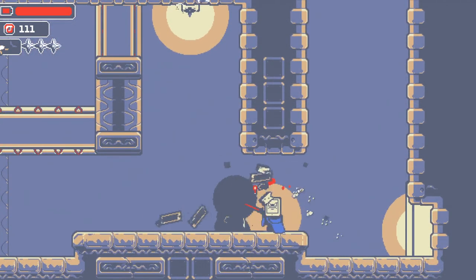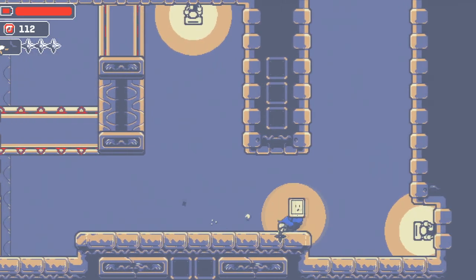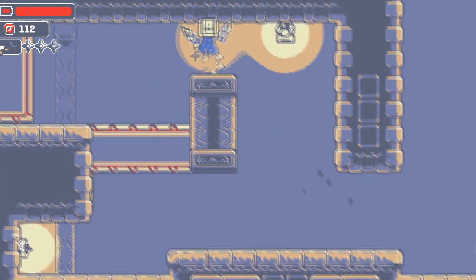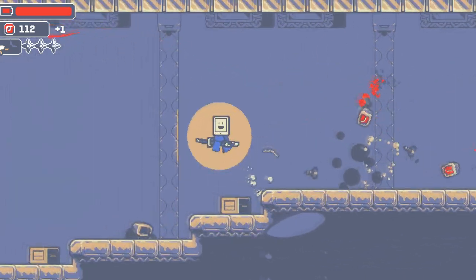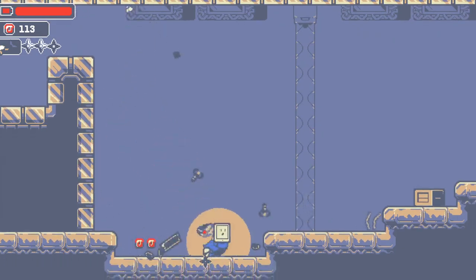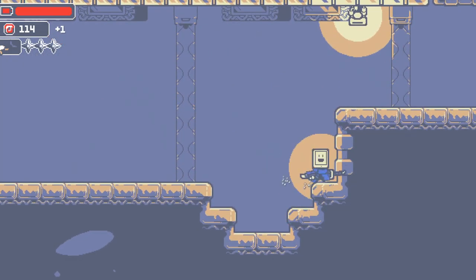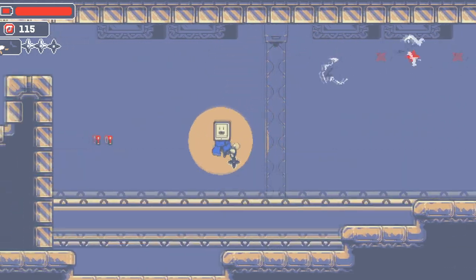I do like how the shuriken feels, though. Alright, can I resolve this puzzle without looking like an idiot? Let's find out. It turns out I can! I have basic abilities. Right on. And goodbye. So I did actually need to hit it the first time, run down here, and then while I'm still up in the air, basically throw another one at it.